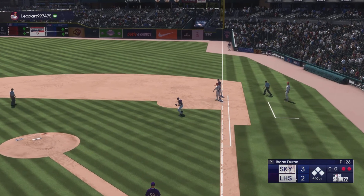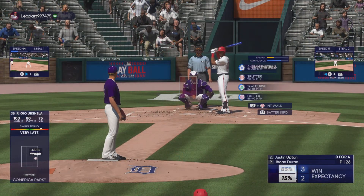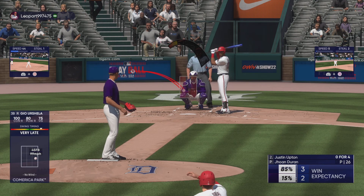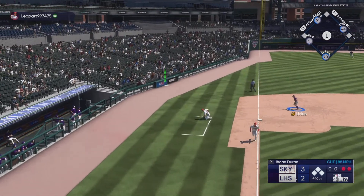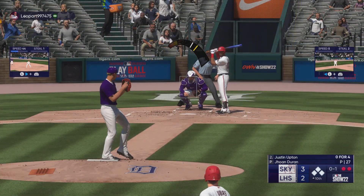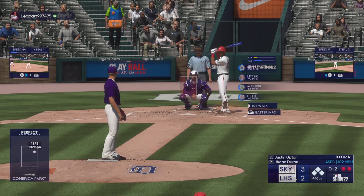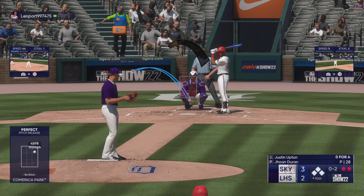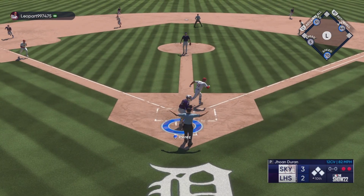Ball comes in, runner stops at third. Bases still loaded with two out. Justin Upton digs in now. And the first offering is fouled off. All loaded up, here in extra innings. Next offering in for a strike — that was absolute gas. Triple digits on the gun. It's just a different experience as a hitter watching that go by.